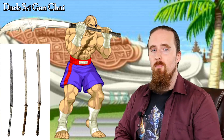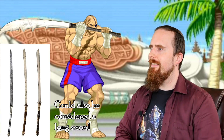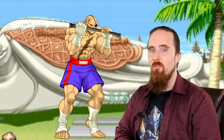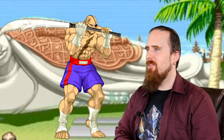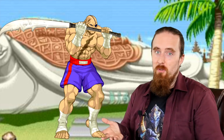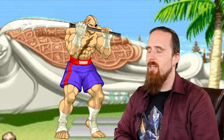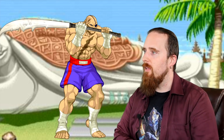Sagat — the king of Muay Thai. This has always been my favorite fighter in terms of gameplay. He has very powerful ranged attacks, obviously. Not the kind of reach that Dhalsim has, but still very good reach. So the Darb Sri Gun Chai seems like a good choice, which is a polearm from northern Thailand. And this guy with his height and that kind of weapon would be really difficult to get close to. Based on the choice of weapon, I kind of feel bad for Ryu — a staff is great and has good reach, but against this, that would be challenging. But obviously fighting Sagat is challenging, so that's fair enough.